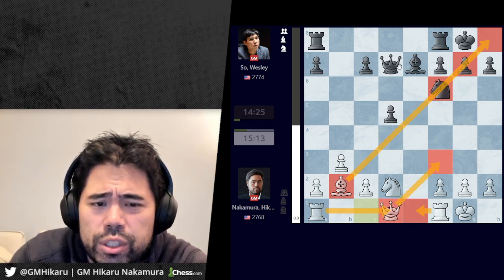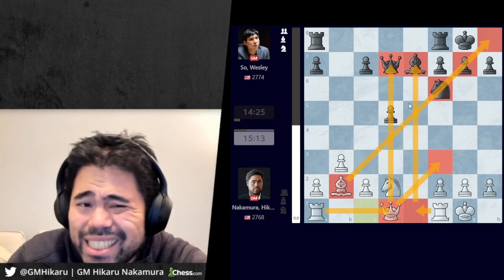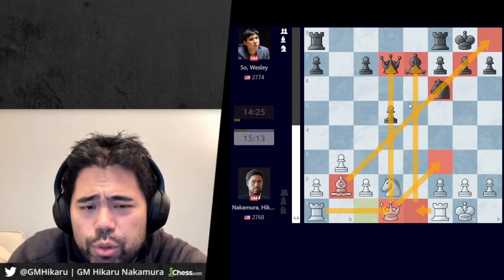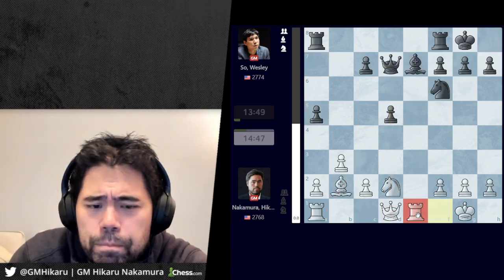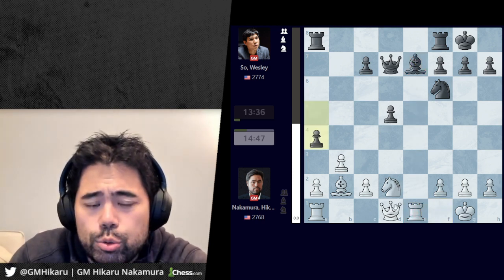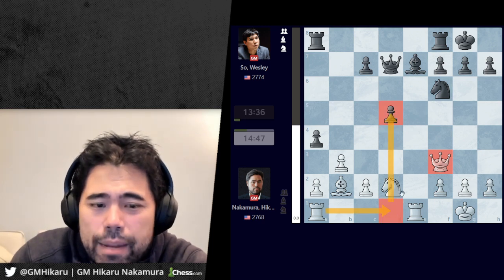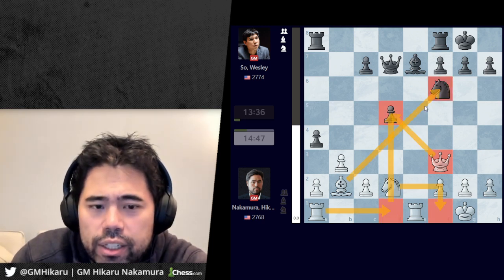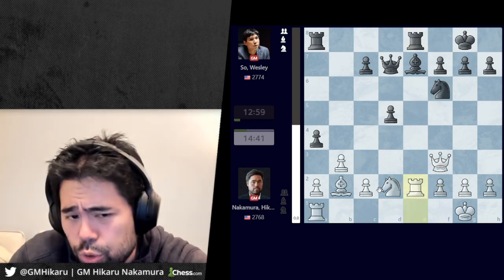I'm hoping to play moves like queen f3, rook e1, and rook d1, putting a lot of pressure in the center right away. It looks kind of scary but black has plenty of ways to equalize. Wesley plays a5, I go rook to e1 bringing the rook to the open e-file and targeting the bishop on e7. Wesley continues with a4, and now I go queen f3 with the idea to play rook d1 and maybe move the knight and target the pawn on d5. Wesley plays rook e8, and now I play rook e2.